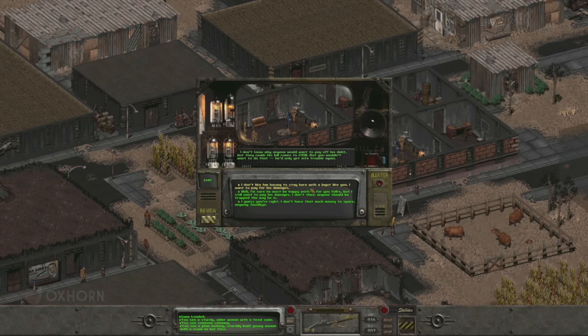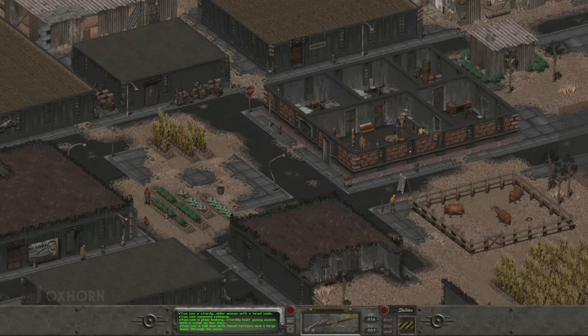We see another tribal in the corner of this room — Sulik. When we ask Maeda about him, she says Sulik is a tribal working here to pay off a debt. She's quick to say he's not a slave — they don't have slaves here in Klamath. Sulik incurred his debt after he got upset in the bar one night, had too much booze, and busted up the place — nearly $500 worth of damage. The reason he got upset: he found out his sister had been kidnapped by slavers. Of that $500, he's only worked off about $150, and still owes $350.